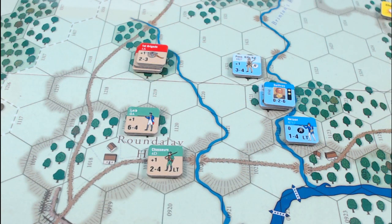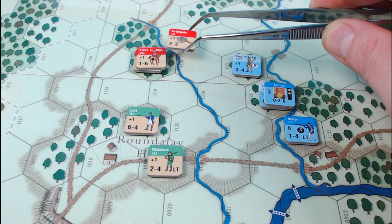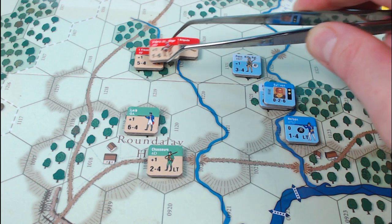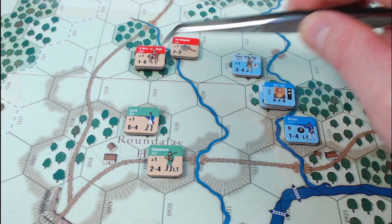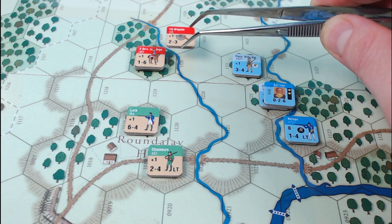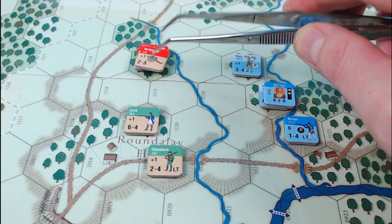Now let's take a look at strength points and stacking. Six strength points of infantry or cavalry can occupy the same hex. In addition, up to one artillery unit can also enter that hex, so you can have infantry, cavalry, and one artillery unit in a single stack. In this example the British have five strength points for Fraser's Highlanders and one for cavalry — that's a total of six, so no more strength points can enter. They can additionally have up to one cannon or artillery counter with them.